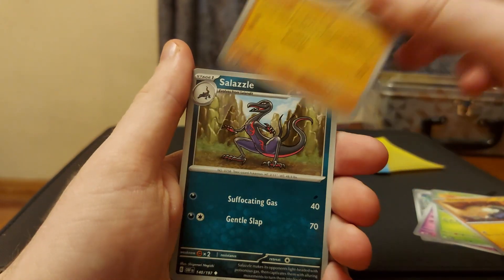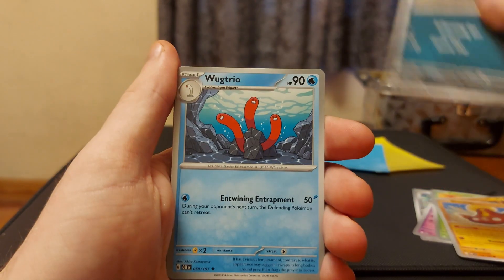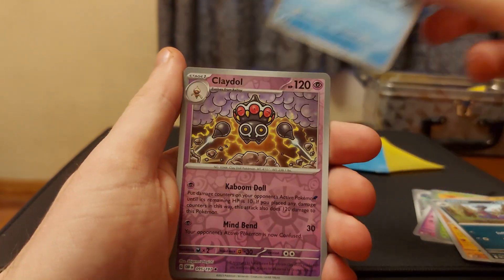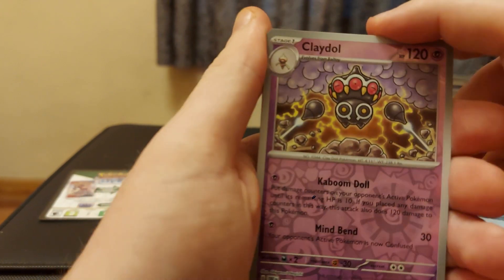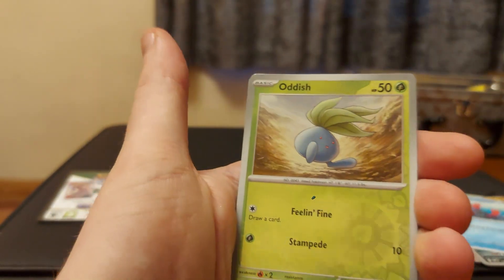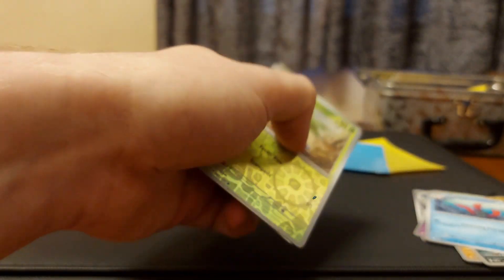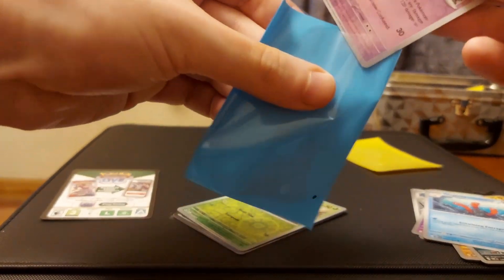We've got the Drilbur, we've got a Stunfisk, we've got a Sizzle. We've got a Wood Trio - nice! And we have a reverse holo Claydol.